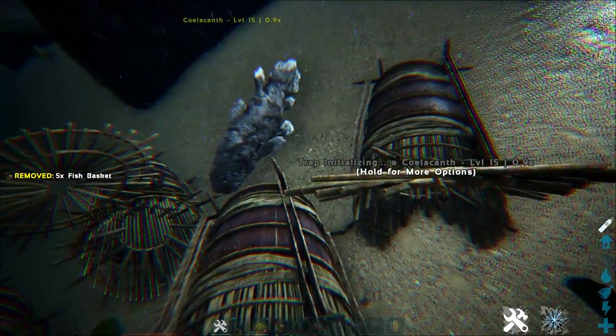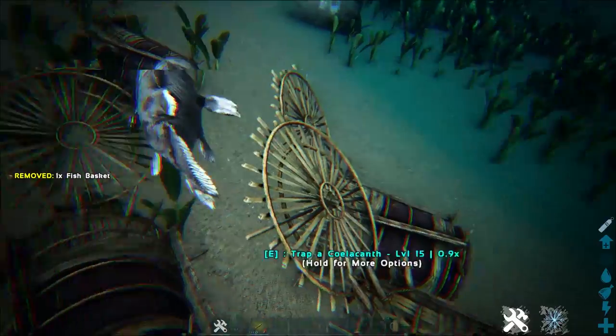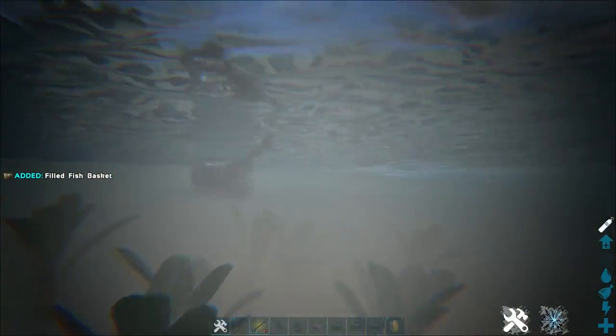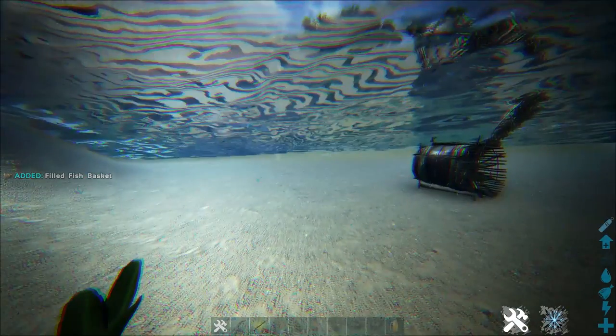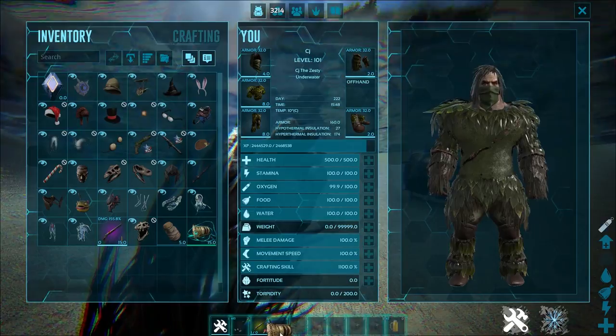It's trapped! You can't go anywhere mate, you're stuck here, you're gonna get in my fish basket whether you like it. Okay he's getting away — can we trap him? Trap him — there we go, yeah! You just press E on the fish trap, you can trap it, and we've got ourselves a tamed coelacanth.